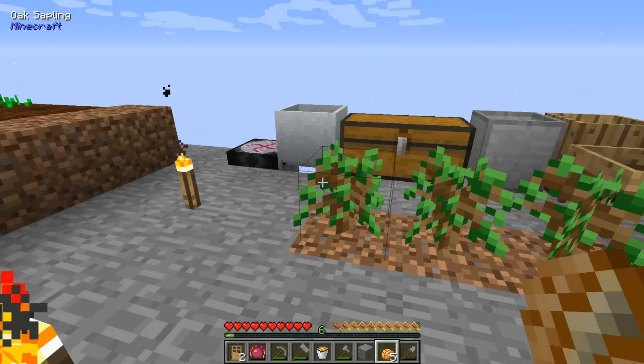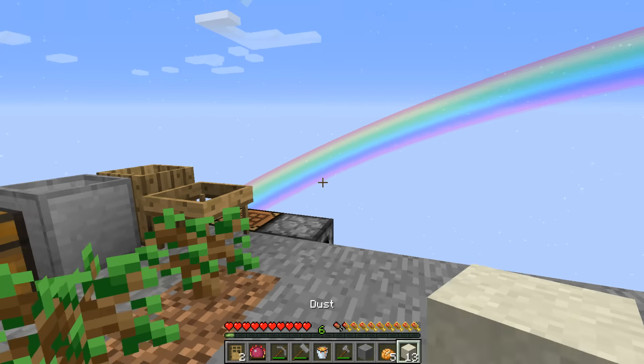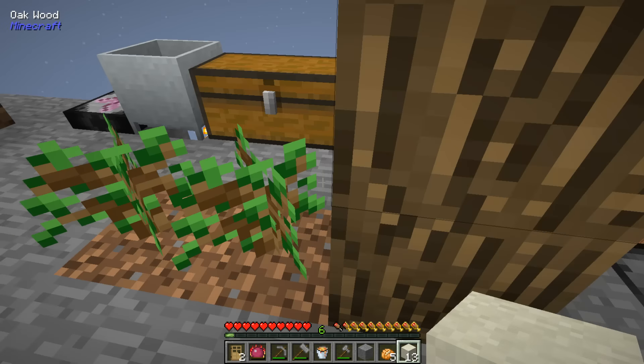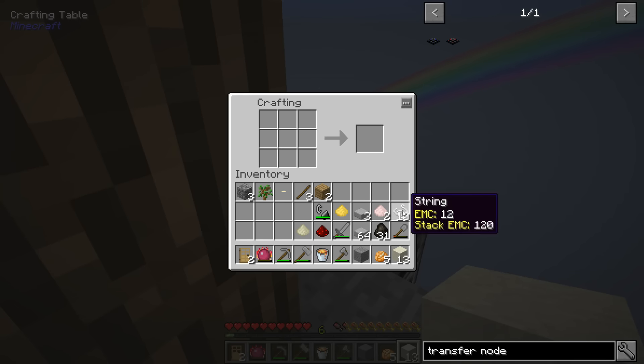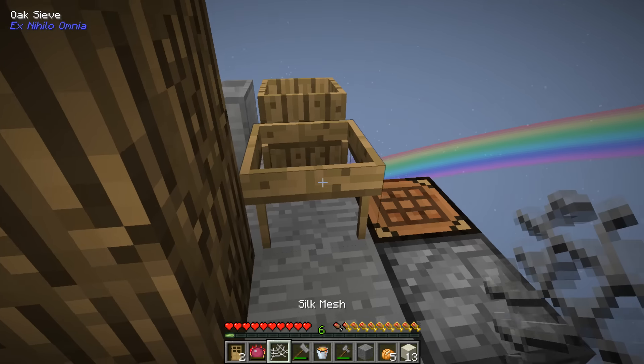If I get a cobblestone generator going I can use one of these to get it. Let me start sieving some more dust. Hello tree — oh I gotta get that iron mesh again. Did I have more? I did, just enough. Then I can have an unlimited supply of blocks and in theory an unlimited supply going into my exchange thing, right?